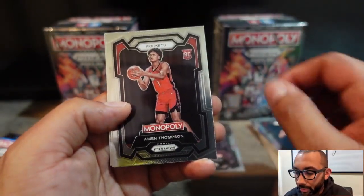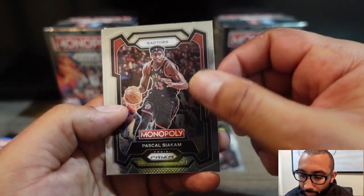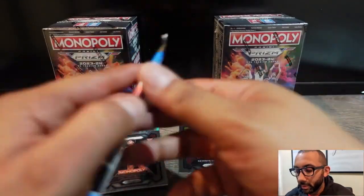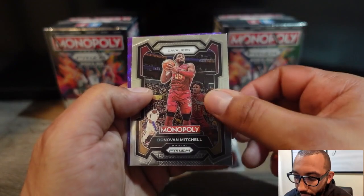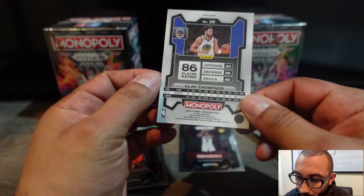Jordan Poole, Amen Thompson, Pascal Siakam, and Russell Westbrook. Last pack of the set — looks like we got another purple in the back, another Anthony Simmons. Desmond Bane, Donovan Mitchell, and Klay Thompson — his mama named him Klay, I'm gonna call him Klay. Not numbered.